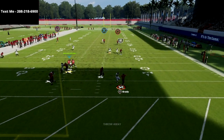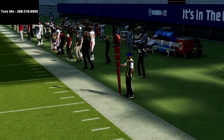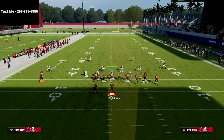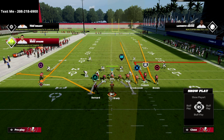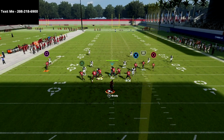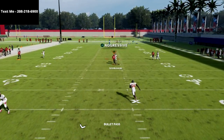So if you streak the tight end, what you're going to do is take the R1 receiver and put him on a smart-routed out route. Streak and smart-routed out route — very simple. You don't need Hot Route Master to do this. What you'll see is you will bomb over the top either to the tight end or to the other guy.